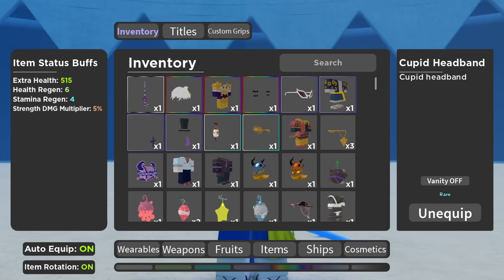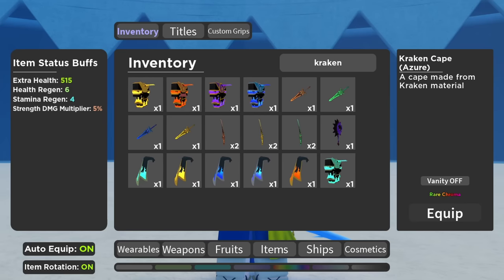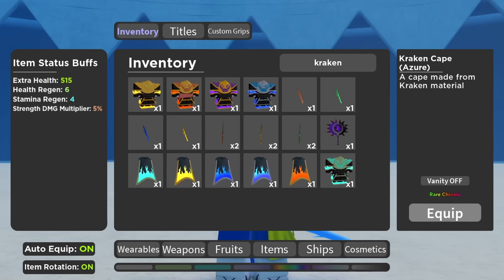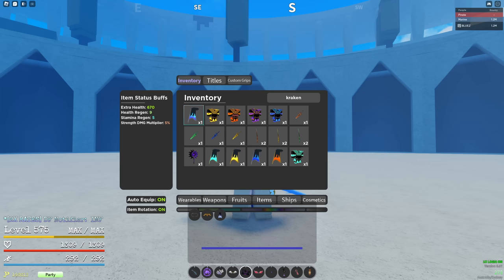This one has just been recently buffed — a lot of people don't know about it, but the Kraken Cape is actually really insane right now. Watch the extra health and extra health regen as I equip it — it gives 120 HP and three health regen. It is insane. Some items can glitch out in your inventory.